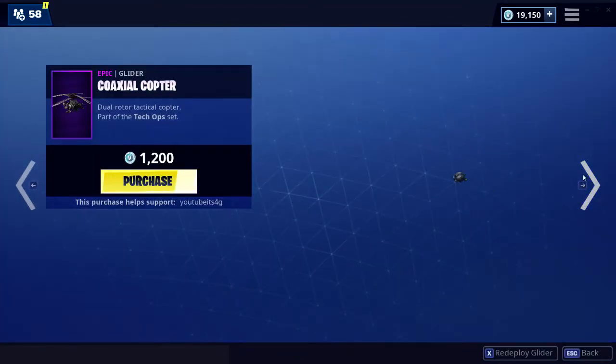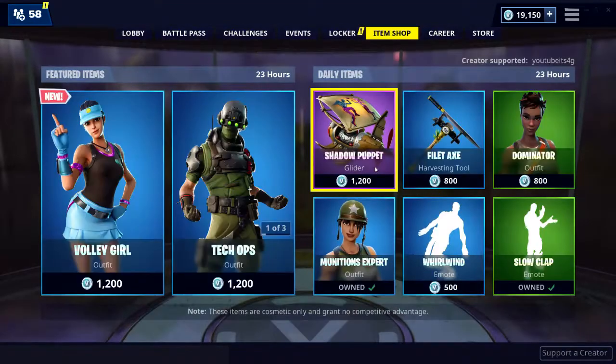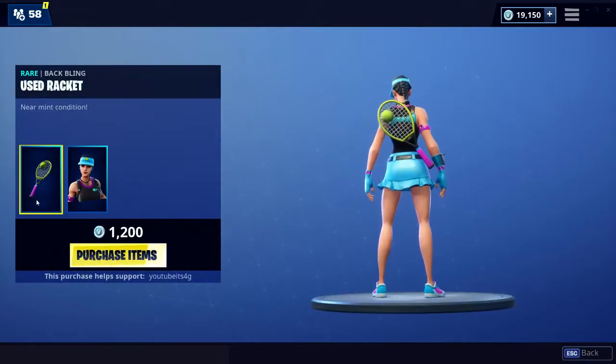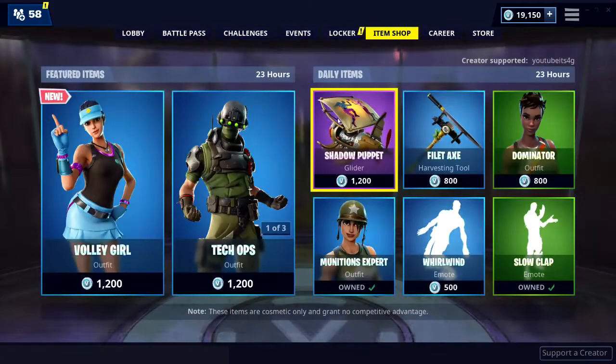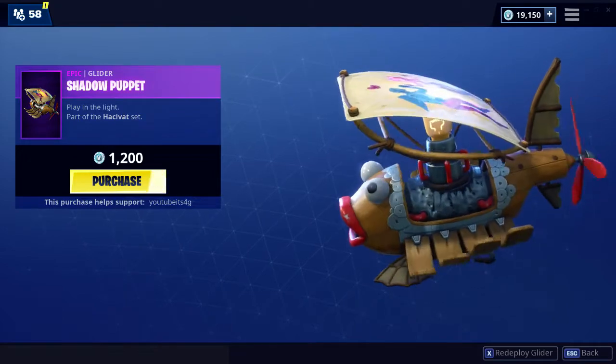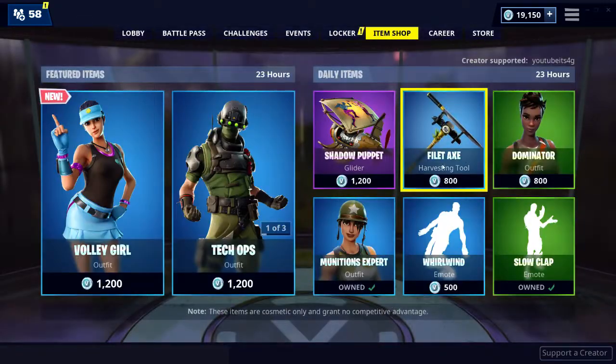So we have that in the shop now. We also have Tech Ops still, and of course this whole set still in the shop. We have the Shadow Puppet Glider, which I'm not the biggest fan of, but it is pretty cool that it's animated with the Cuddle Team Leader and Love Ranger.